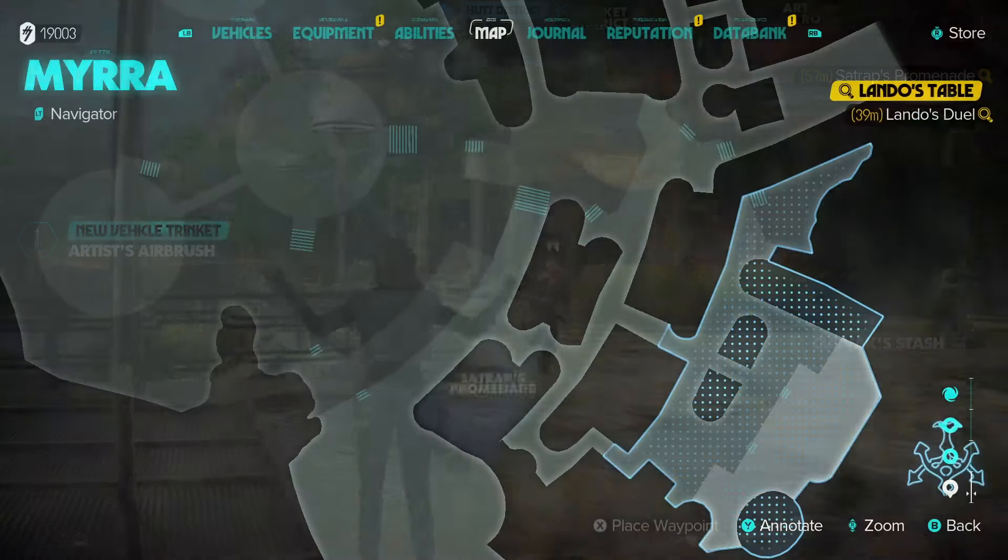The next one is right here on the map — it's just this long strip. What we want to do is just jump over and grab this one. This is where I am now on the map and there's a treasure right here. I'm just on the landing pad and it's just behind these crates.